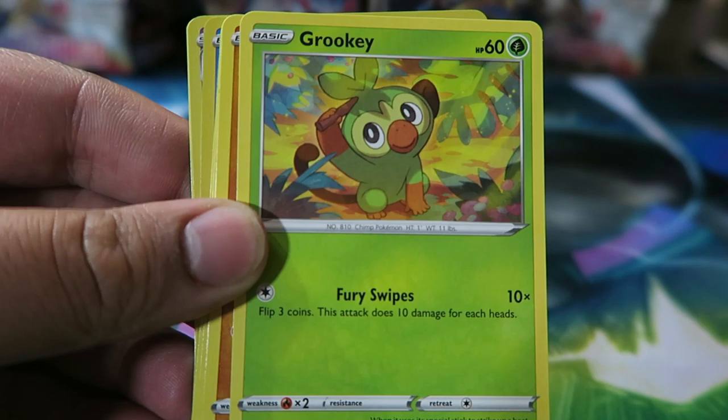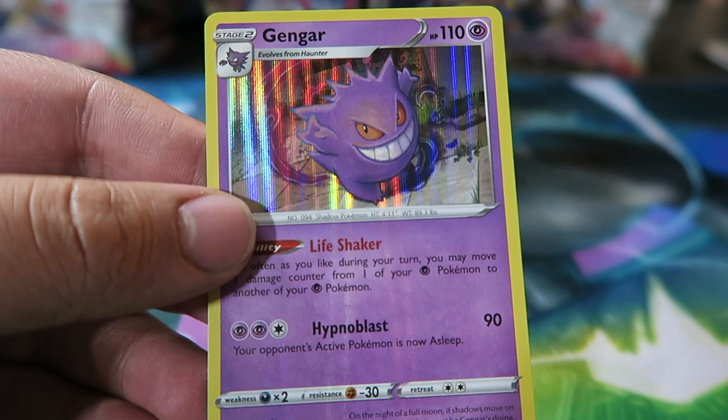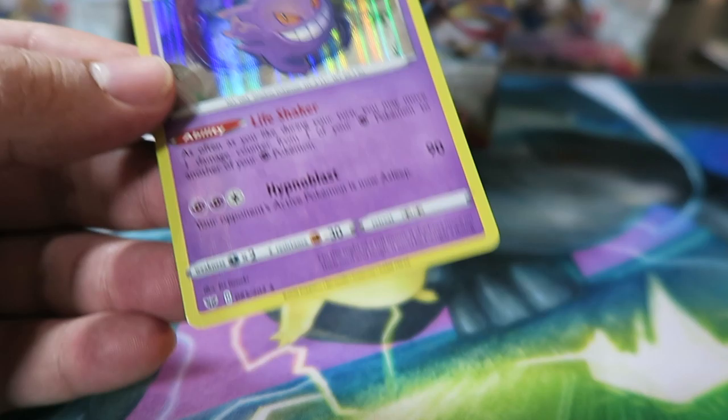Pack four: Corviknight, Air Balloon, Pokekid, Grookey, Mudbray, Hoothoot, Pincurchin, Electric Energy, Vulpix, Shellder Reverse, and a Holo Gengar — my second favorite Pokemon behind Raichu. Nice, glad I got him.